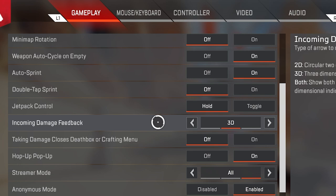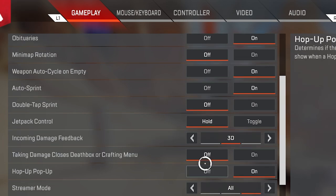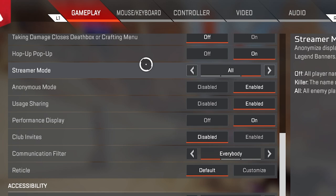Incoming damage feedback: 3D. Taking damage closes death box or crafting menu — when you're in crafting or a death box and you get shot, having this enabled will automatically kick you out. Since I'm not as fast at looting as I was with mouse and keyboard, I currently have this off so I can armor swap when I need to. Stream mode and anonymous mode are really up to you — I currently have them enabled.